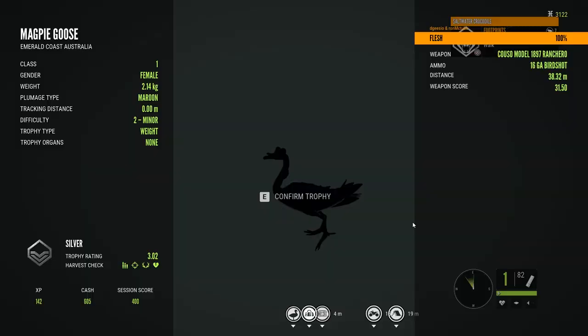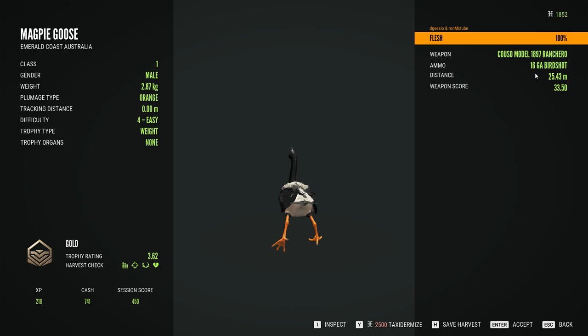Saltwater crocodiles are all around these locations, and you need a few of the tips I'm going to give you to help get these to land. As you can see, it's a male — they're class one. That's the Kuso shotgun I'm using, and that's a gold. This one's for a diamond — they do look really nice.